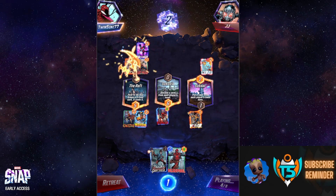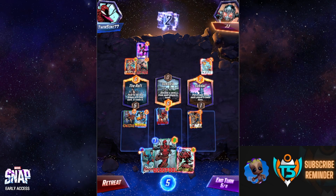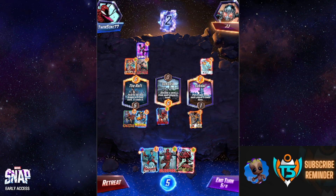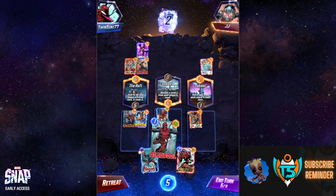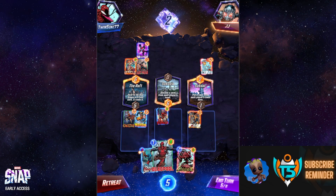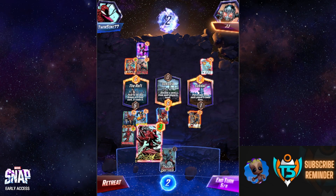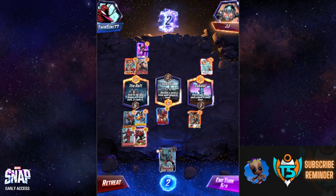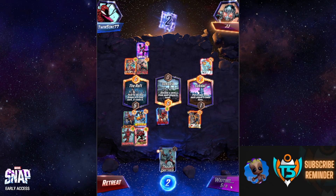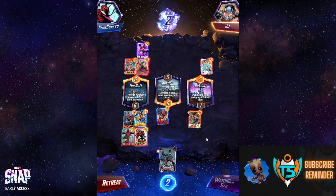Opponent only plays Nightcrawler — not a lot. Killing Kazar earlier was really big this game. Iceman hit Bucky Barnes, which is a little unfortunate, but we're going to play Deadpool on the right. I could try to fill the left location first — Carnage ends up in a really strong spot — so I put both there. Deadpool goes up to 16 power for one energy again.